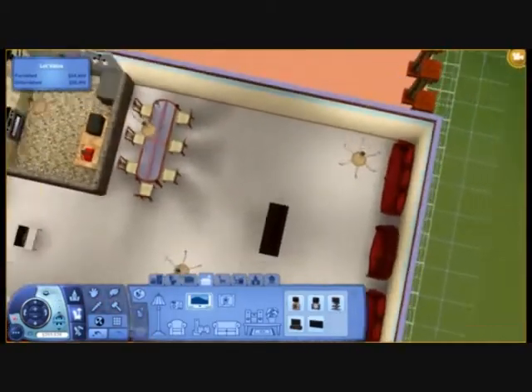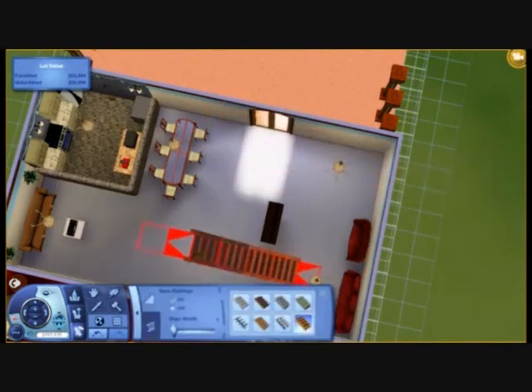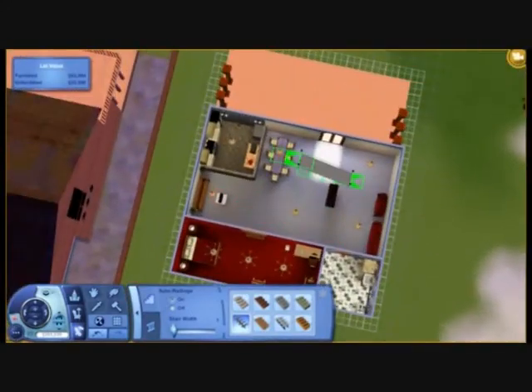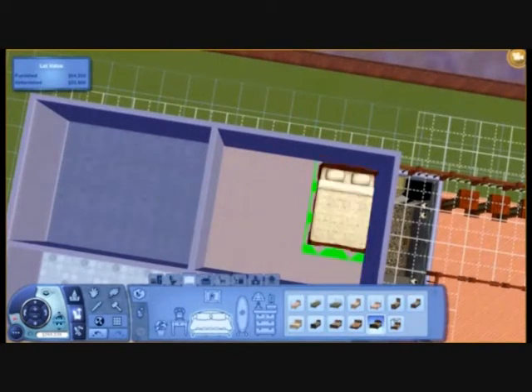There is a TV. Here is the door, and here is the stair problem - I couldn't put the stairs anywhere so I had to edit it. There we go, and I had to work around that.